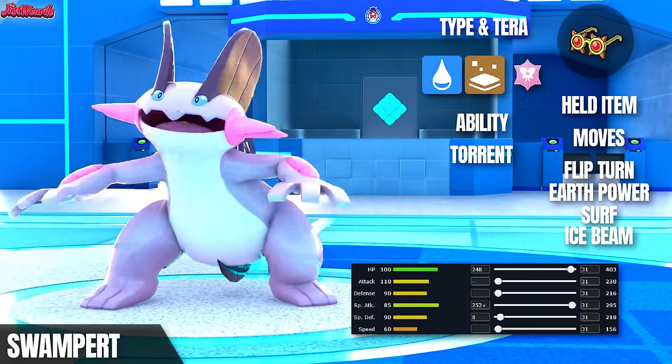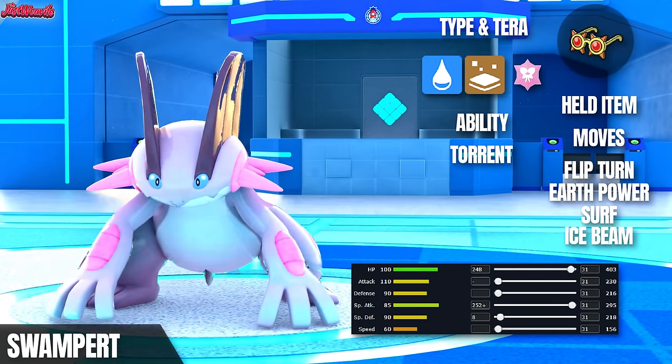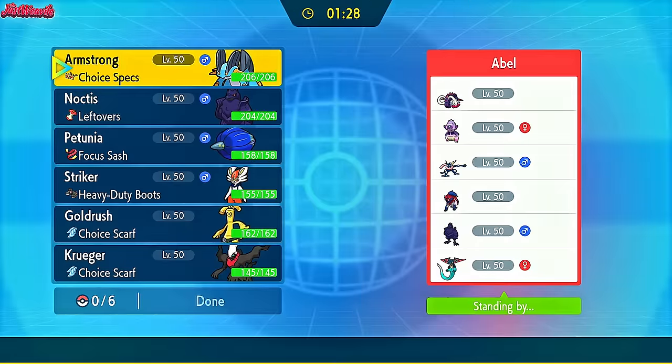The next set is a bit of a meme set with Choice Specs and the moves Flip Turn, Earth Power, Ice Beam, and Surf. Let's see how it goes against my next opponent Presidential 17. Once again, I appreciate you taking the time to battle me. Without further ado, let's jump into the final battle with Swampert.